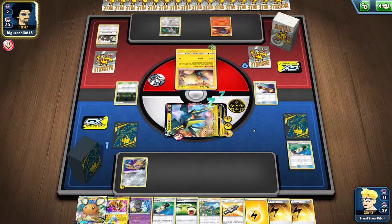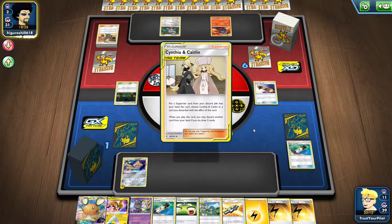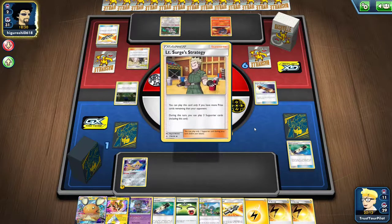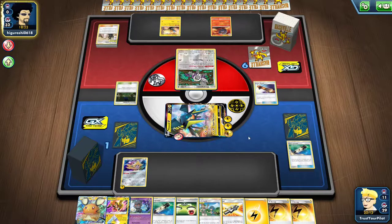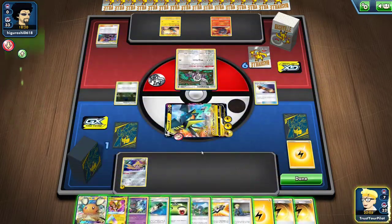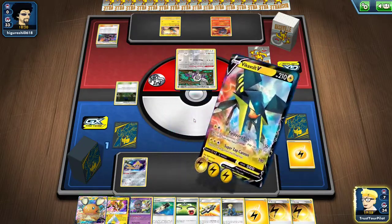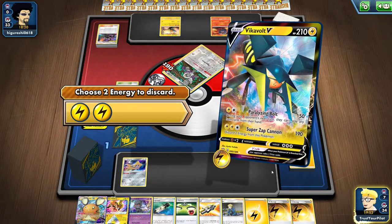I wanted to see: can Vikavolt V really shut down Mill right now? Mill still has a lot it can do — Lieutenant Surge's Strategy and stuff. They're going to deck themselves out because they can't use Primate Wisdom. I have two win conditions. They got a lot closer than I thought — only eight cards left in my deck. I'll retreat and use Super Zap Cannon to win by taking prizes. That was boring, so let's go to Game 3 right away.